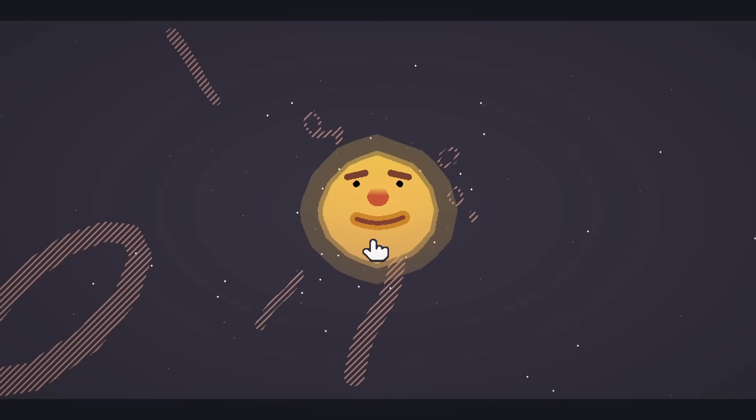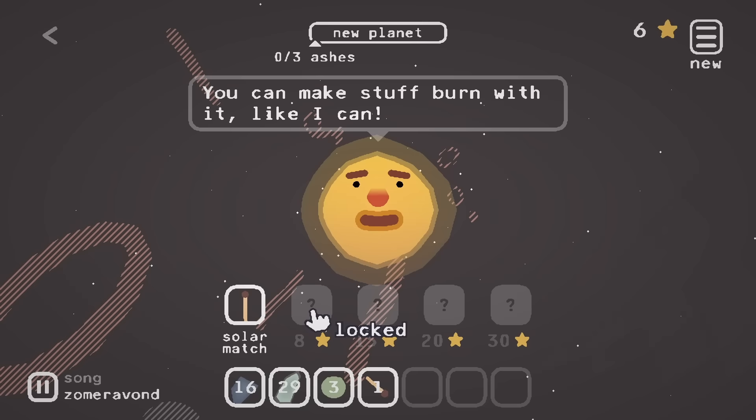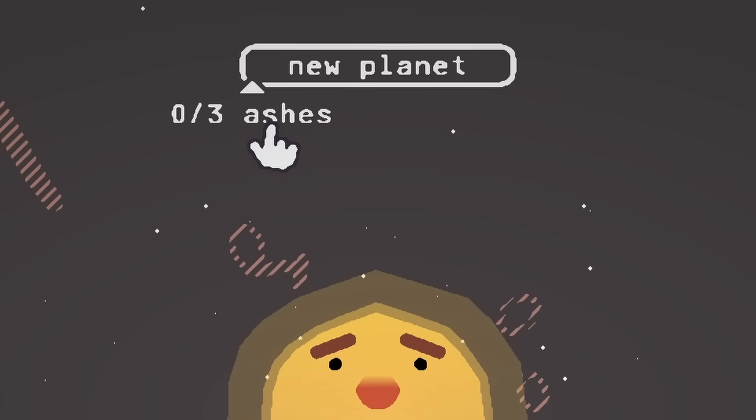We can unlock a solar match — nice! We have six stars. We need eight for the next thing and we need three ashes to make a brand new planet.